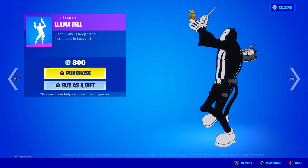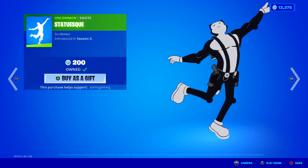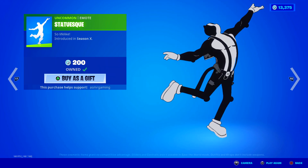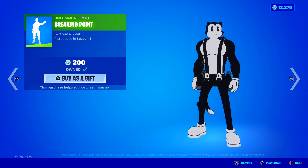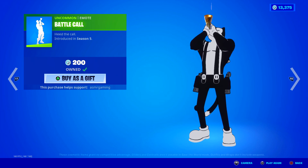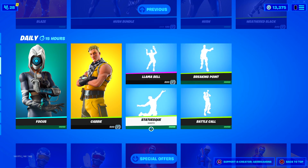The Llama Bell emote came out back in like Season 5. Cool epic emote, I don't have this one. Statuesque — simple but looks great on some Fortnite skins, especially like the Stoneheart skin or Love Warrior skin, those Valentine's Day stone skins. Breaking Point — very simple emote, you just point and pretend to break an imaginary twig. And Battle Call — 'Heed the call, everybody charge.' We have a lot of uncommon emotes today; recently there seem to be more uncommons and less epic and rare ones.